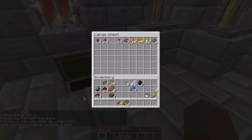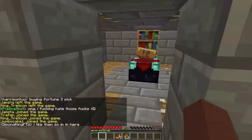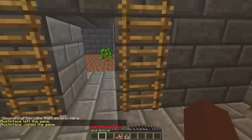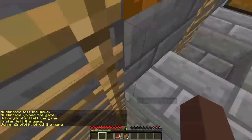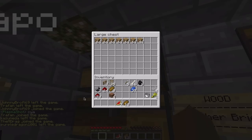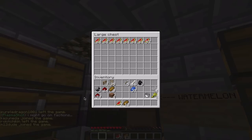Going into the brewery room — nothing really has changed but we got more materials, more water bottles. Here at the enchanting room also nothing really different, but you could check out our enchanting videos up here. We got new stuff as you can see — signs, so we have wood up here, and leather, and cobblestone, watermelons.